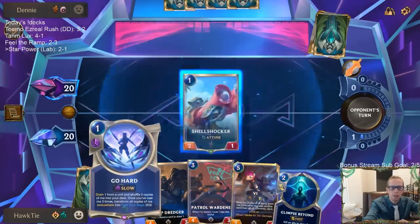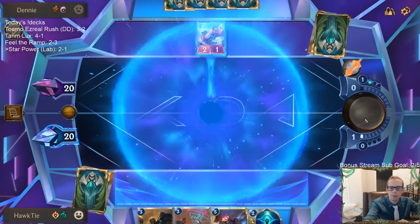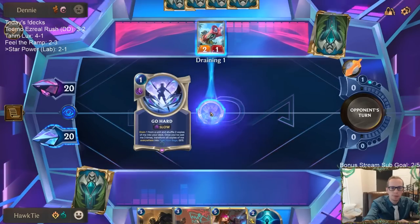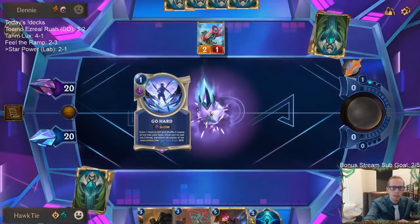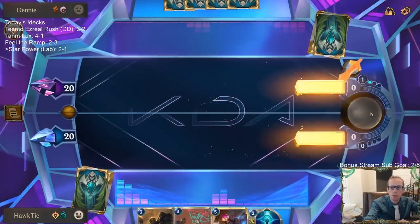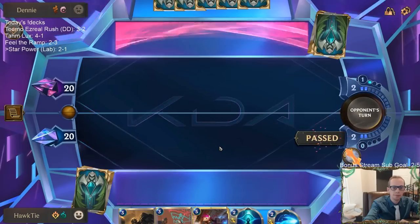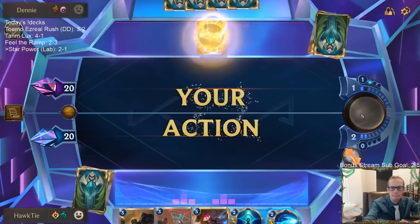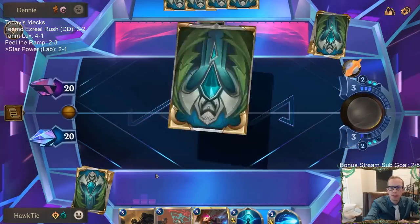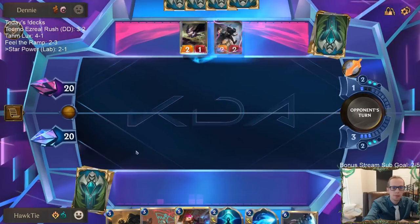I have one mana for Go Hard. We'll keep the two mana for Glimpse Beyond, dredger away the Wardens. We got two extra copies of Go Hard back in the deck. Stay safe, I'll take it from here.